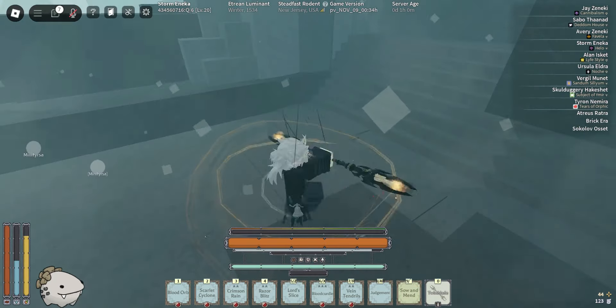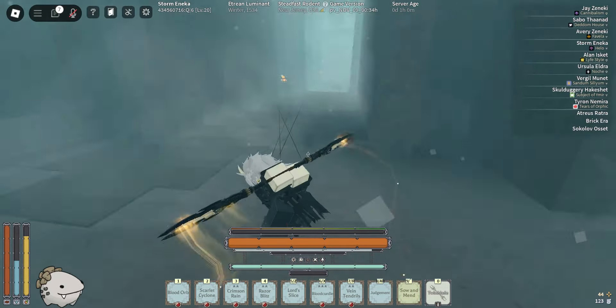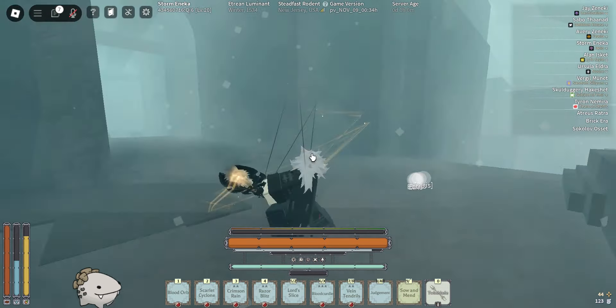Hello everyone. As you know, I already showcased the new holotide weapon for heavy, and now we are on to medium. The medium weapon is a twin blade. The block, the running attack, and those ones are pretty much the same as any other twin blade weapon, but the critical has a very unique gimmick — it procs burn.